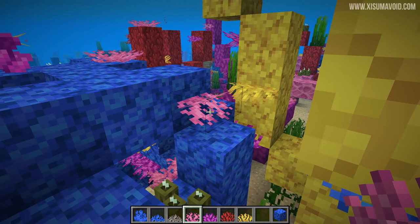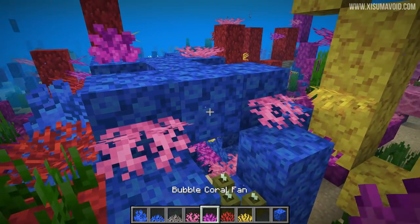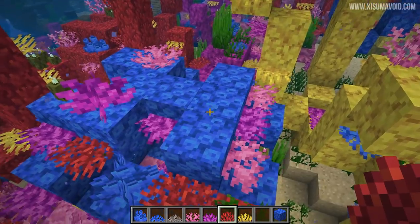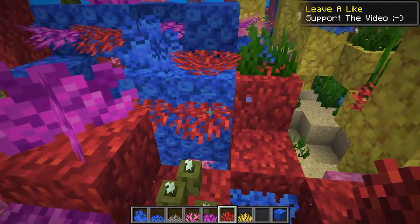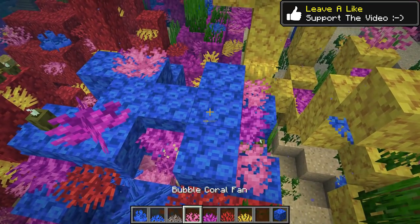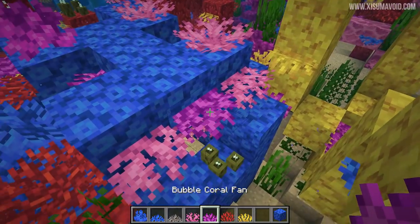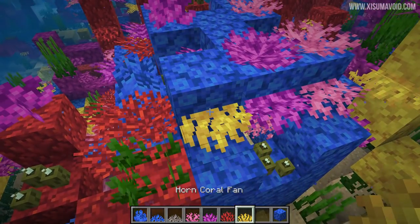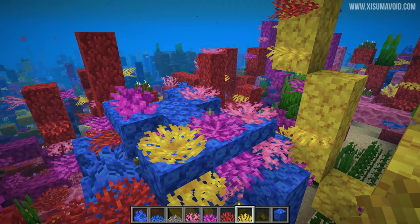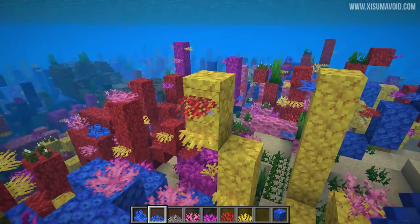Now the ones that used to be able to be placed on the side were the coral fans, and I've got all of them in my inventory in all the different colours. The change is they can now go on the top of blocks. Pay attention to how it looks when it's on the side of the block versus on top — when it's on top it opens up, which is really cool. You can see it's kind of closed and then opens up when it goes on top. I think that's pretty cool, and there's now some flexibility for where you can place these blocks.